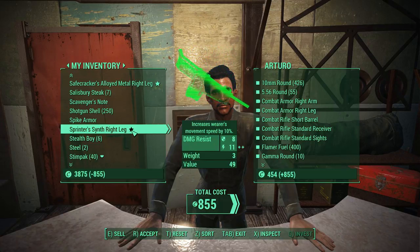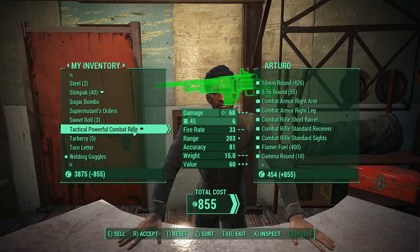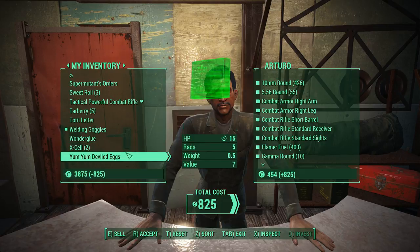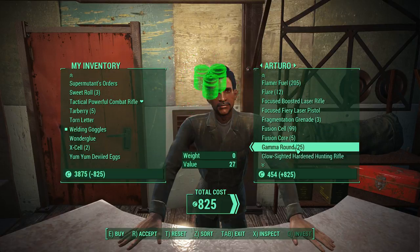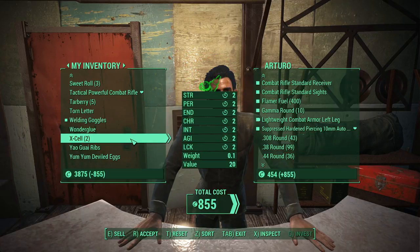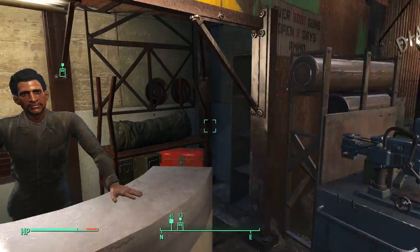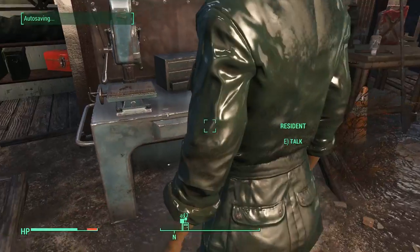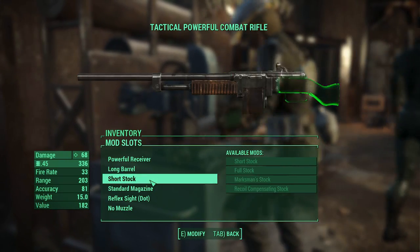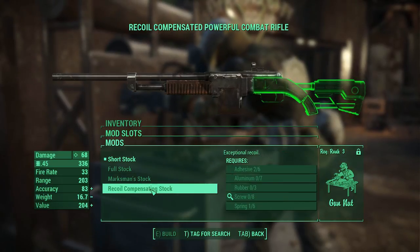I want to try to upgrade that — that's my awesome combat rifle, yes. Yaogui ribs — you can have... wait, no, those are the ones I made, aren't they? Oh, what am I doing? Yeah, that's food. Don't want to get rid of food. Confirm trade. That turned out a lot better than it could have. I'm going to assume I still don't have the stuff to make small arms or long arms ammunition.